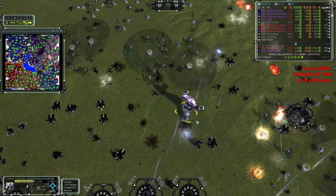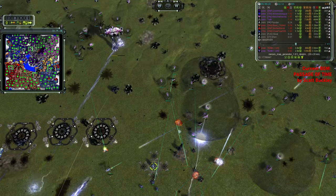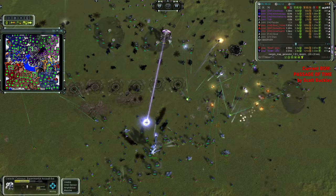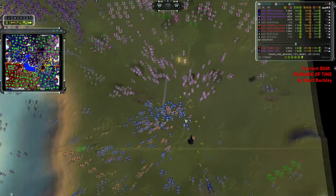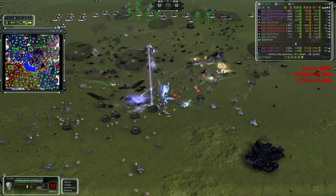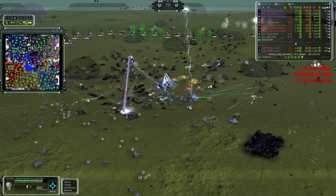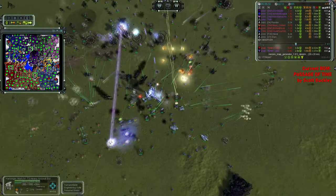Meanwhile, Yudi is mostly working with Aeon — they've got GCs, Absolvers, which no fear isn't using, Redeemers, Harbingers, Asylums, all that good stuff, and Snipers yeah. It looks like, comparatively, there is way more of Yudi here than there is of No Fear. Look at the row of GCs — Yudi is doing basically the same thing Jaguar is doing, but with GCs instead of Megaliths. It's quite a pretty sight to look at.